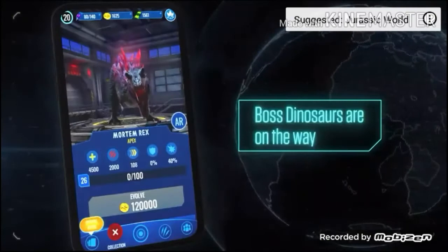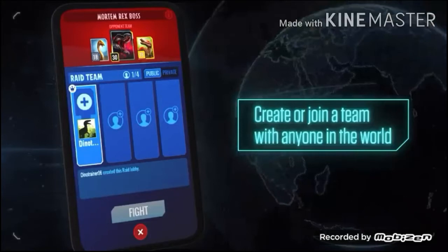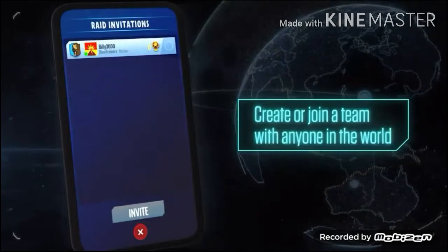We also have a new raid battle system where you can create or join a team with anyone in the world. It seems like you can create a lobby that's either public or private. I think public is open to anyone in your alliance and friends, while for private you can invite specific friends or alliance mates.